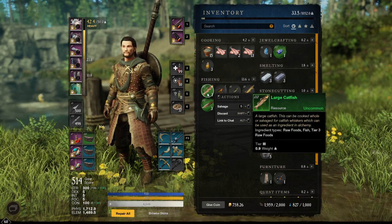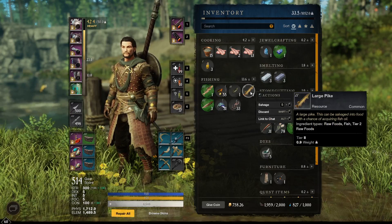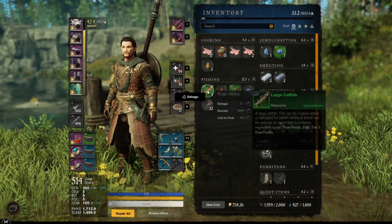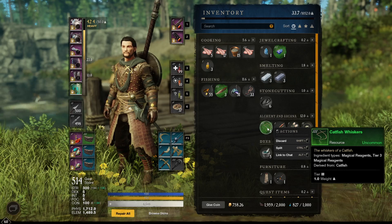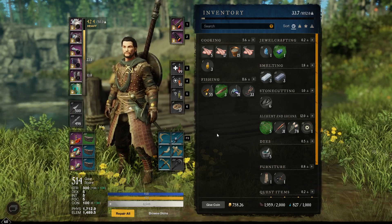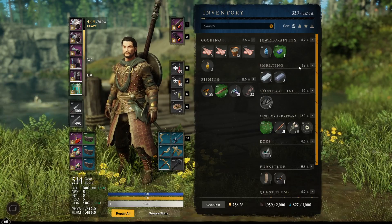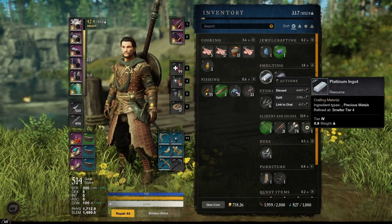Each fish has a different weight and pull to it, which affects the fight. Once you've caught fish, you can either use them as a whole ingredient or scrap them. Scrapping fish gives you fillets, and some fish yield special materials — for example, scrapping this catfish gave me catfish whiskers, which is a type three magical reagent.